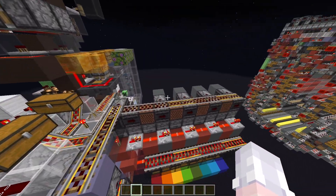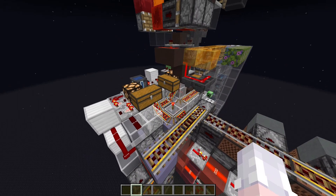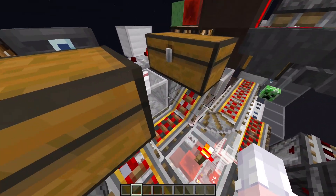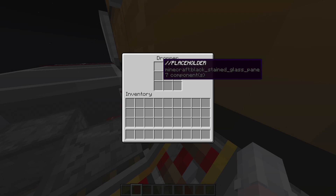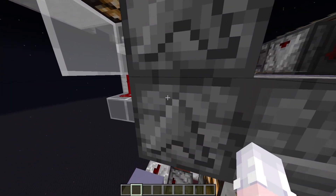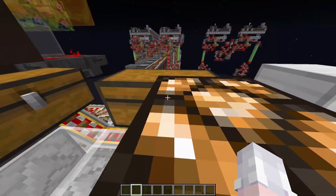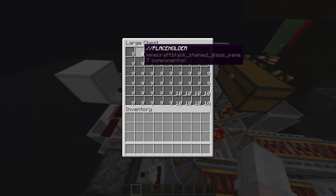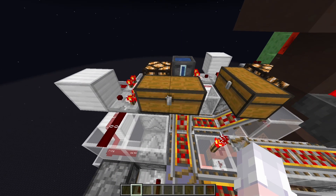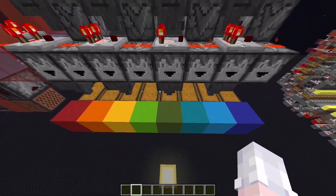Another important thing to note is you have to put a buffer item in this dropper and this hopper. What the item is doesn't really matter, as long as it exists in the chest over here. So let's say you'd probably want to put in something like yellow.